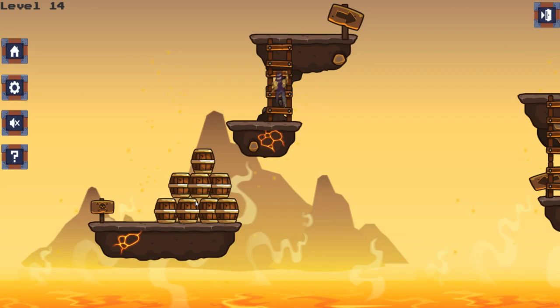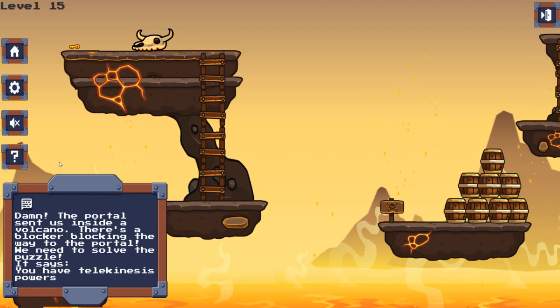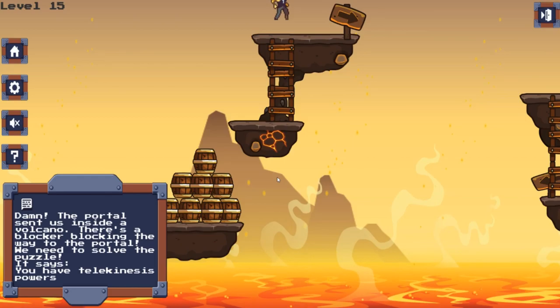What happened here is that I mixed up the controllers, so now the WASD are all backwards or mixed up. Telekinesis — as it says, you can move objects. So let's move the blocker away — click and drag.